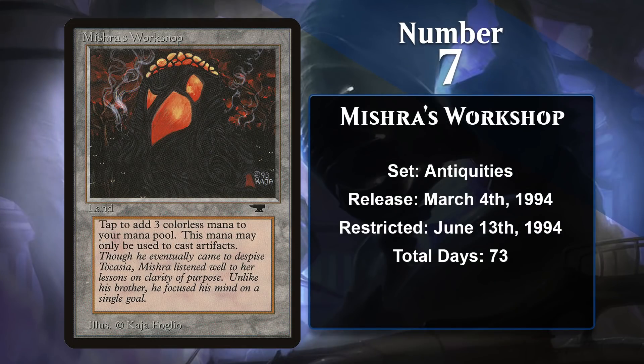At number 7 is Mishra's Workshop, which is from Antiquities. The banned and restricted list at this point — 1994 — was in its infancy, having only been formed in January of the same year as Wizards prepared to host the first Magic World Championship later in 1994. It was a busy year for bannings and restrictions, with lots of cards being put on and taken off the list. One of the things Wizards consistently took action on was fast mana, so they restricted cards that would allow fast starts. A restriction means only one copy of a card can be played — it isn't banned entirely. Mishra's Workshop gives you some pretty insane mana provided you have a deck filled with artifacts, and that was not very hard to do. As a result, the Workshop was restricted only 73 days after Antiquities was released.